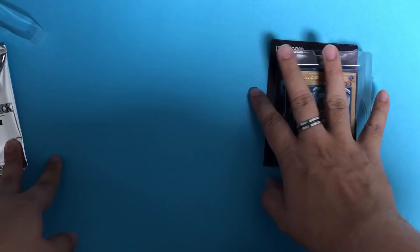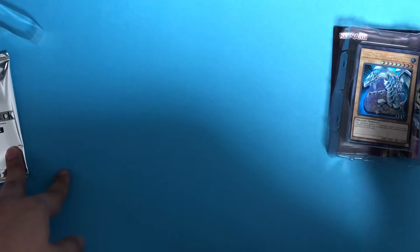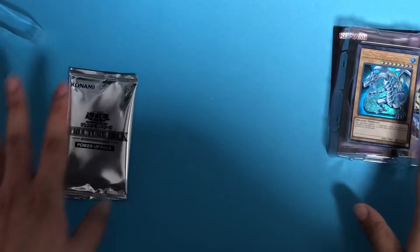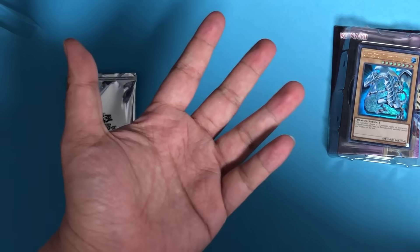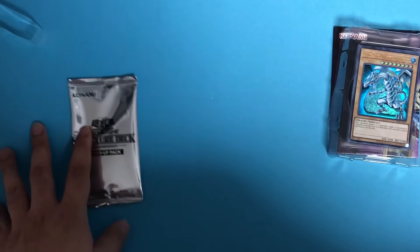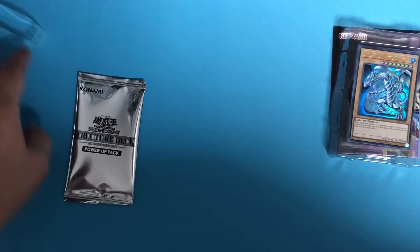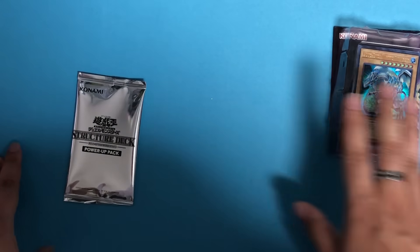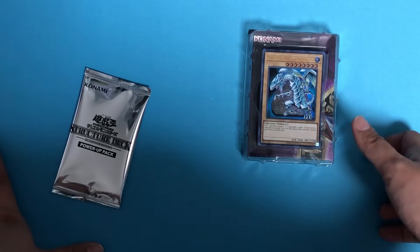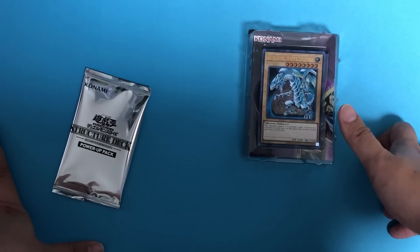As you can see, the Blue-Eyes deck focuses on Synchro while the Dark Magician deck features Fusion — those are two of the many mechanics in this game. We also have things like Ritual, Link Summon, Pendulum Summon, and many more. I think it would be too overwhelming for new players to have all the mechanics in one deck, so they purposely separated it: one focusing on Synchro and one on Fusion, and from there you can slowly build up.